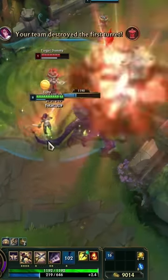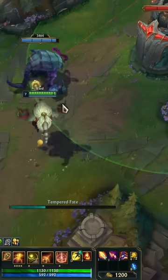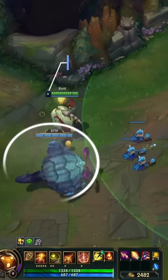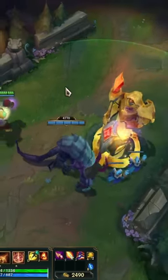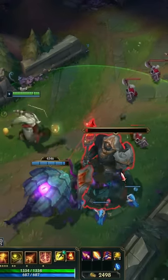Fiddlesticks ultimate will heal Rift Herald, which isn't as practical as Kindred's, but it's an interesting interaction to be aware of. Bard ultimate can be used on towers to completely negate Rift Herald's charge. As soon as you see the herald start to do its little shimmy shake, use your ultimate on the tower. This trick is most commonly used to prevent the enemy team from dealing damage with herald, but can also be used to stop your own team's herald.